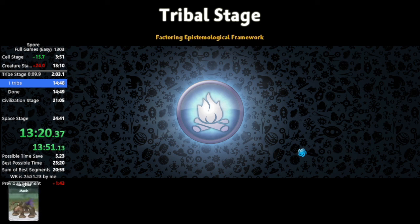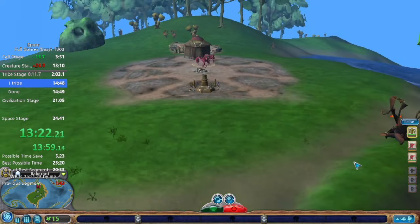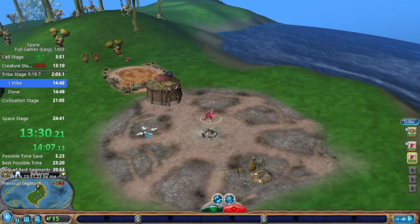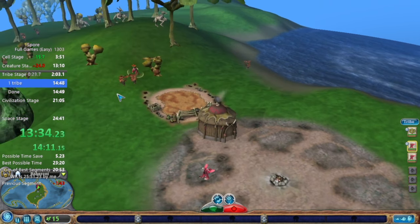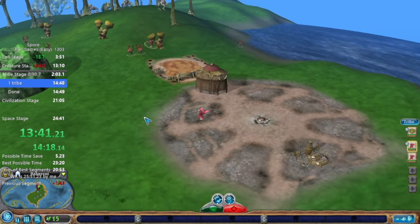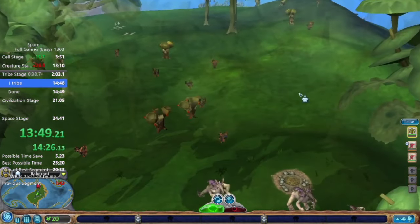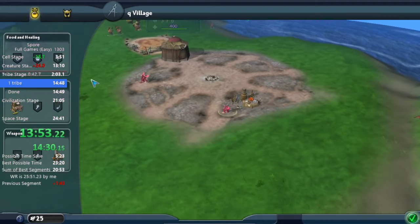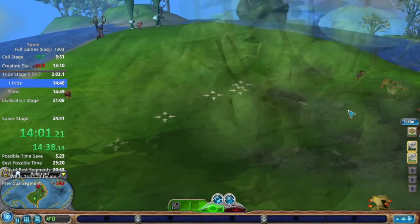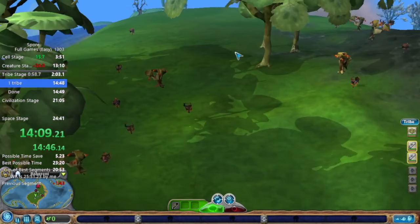For tribal stage you're going to notice a few things. The island I ended on in creature stage is tiny, so there's only going to be room for one tribe to spawn. This is why this category is so much faster — it saves like five minutes just on its own in tribal stage. I don't even need to spawn in any babies. My chief takes the long way around on the mini-map, but my other two guys go the short way.